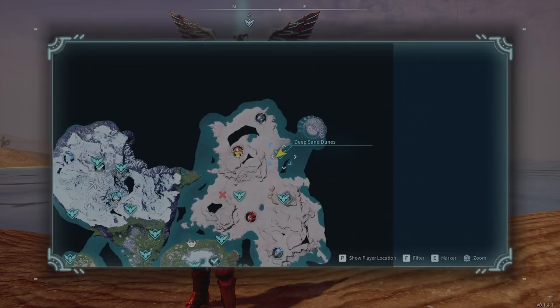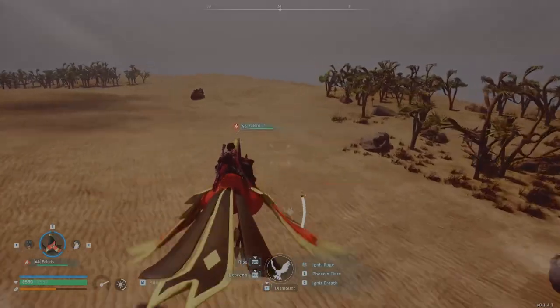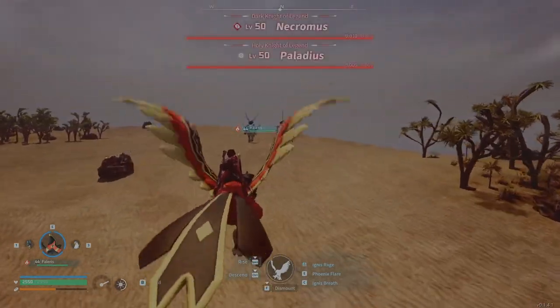First up we're going to be doing Pallidus. You're going to want to come to the deep sand dunes in the northeastern corner, and then travel northwest from that waypoint until you reach Pallidus and Necrum.